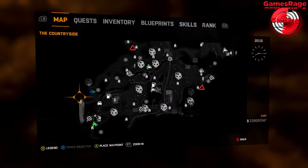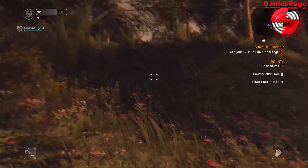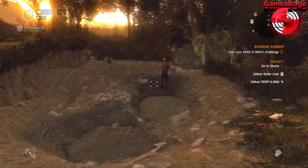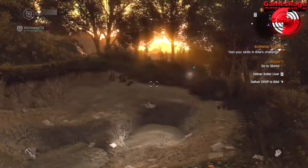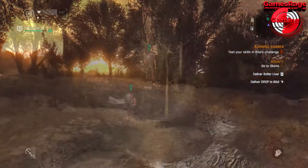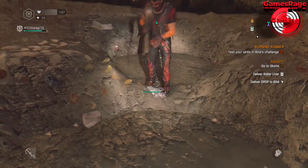Once you find it, it is quite obvious it's there. So once you're here you'll arrive kind of in the middle of nowhere with no zombies, and you'll see two pits which are in the ground. Basically the blueprint is located at the bottom of the pits.